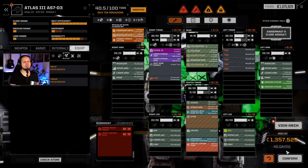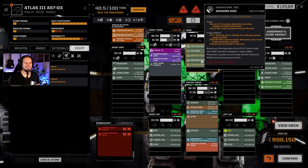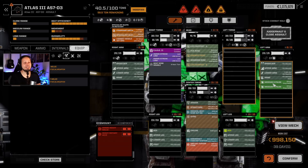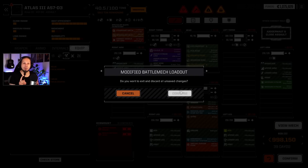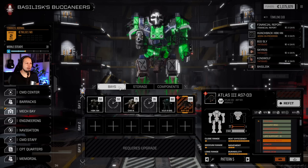We need 40 days and 1.3 million. This is the money that we need for our financial report, so it's not an option to build that yet. It's good to have an emergency cooling system and the radical double heatsink kit in that thing already, and 2 medium X-Pulse lasers. I like it. Now we need the funds to build it. I want to see if I can find enough value and cram in a bit more C-bills so that we can start the build.